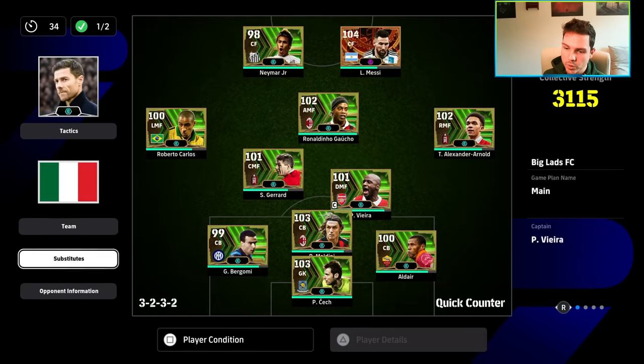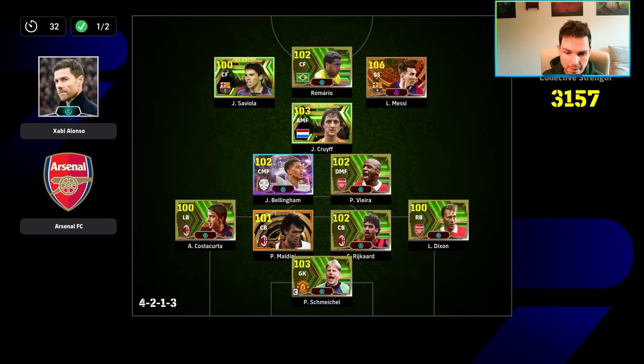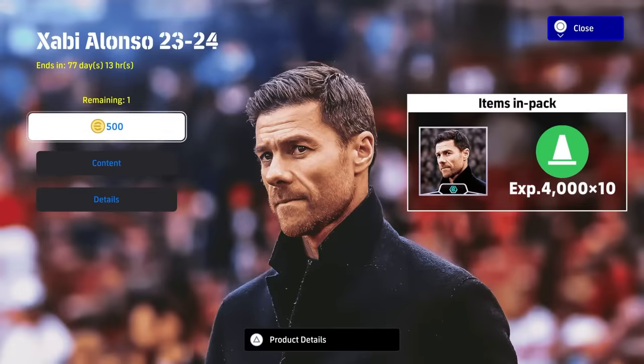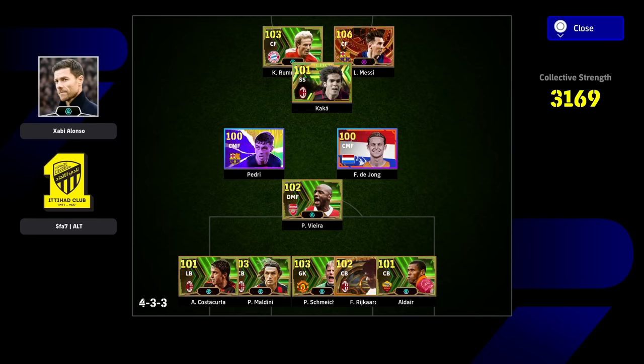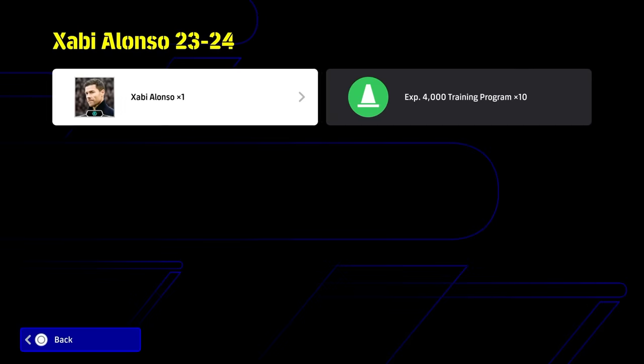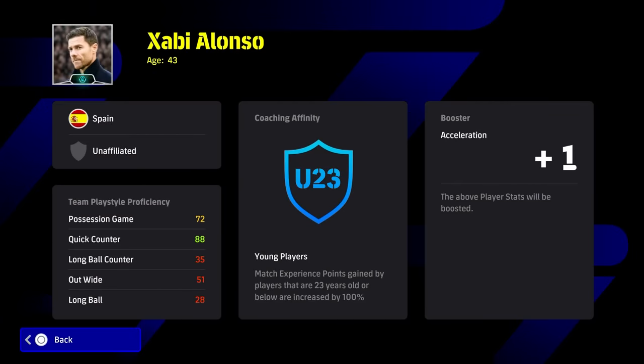71% possession — this is what we do against guys playing meta. We are back with a Xabi Alonso review. He's a new manager, fresh off winning the Bundesliga. Alonso is probably the new meta and we're going to show you why, along with a couple of gameplay clips. He's available for 500 coins, plays quick counter, and gives the max boost to your player stats in game.